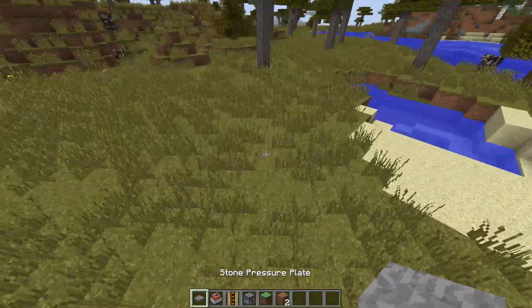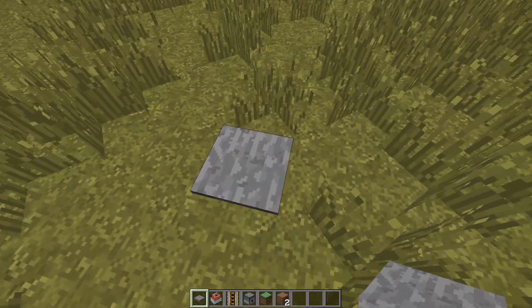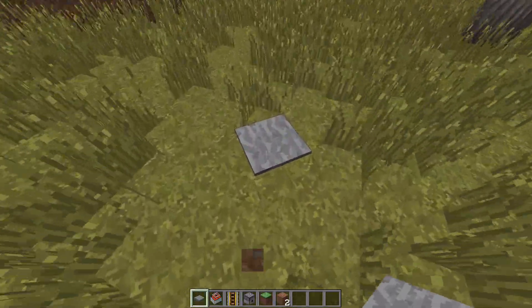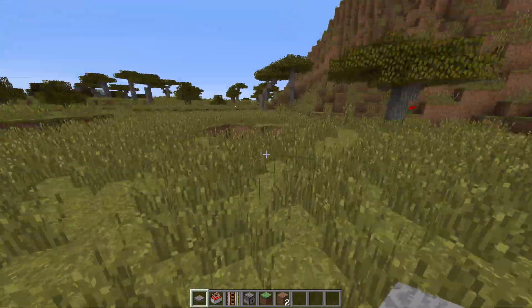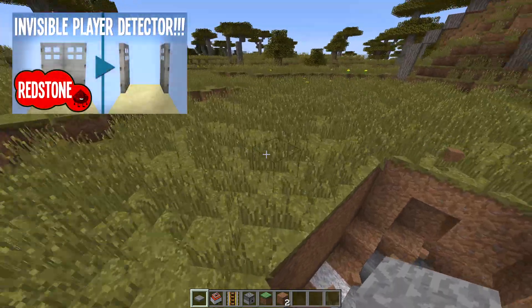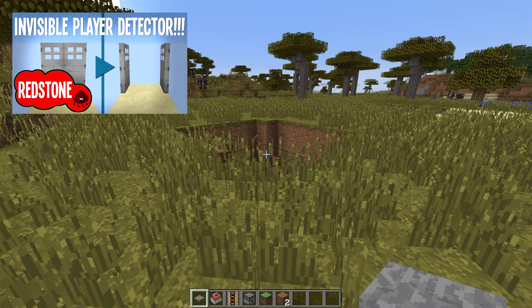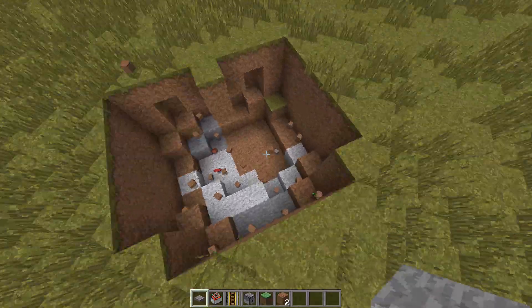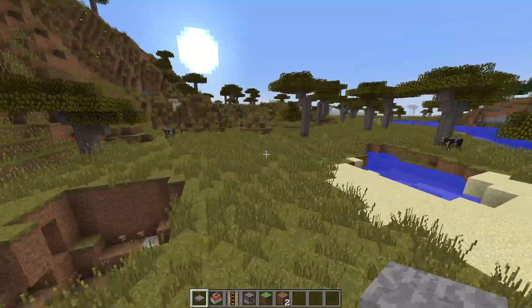Now, one thing I also wanted to address — you're probably thinking, who in their right mind would step on a pressure plate in the middle of the overworld landscape? No one would. But what you can do is hook this instant landmine up to an invisible player detector that I've built in another video, linked at the end of this one and in the description below. If you can't click annotations or you're on a mobile device, just check out that video and hook it up.